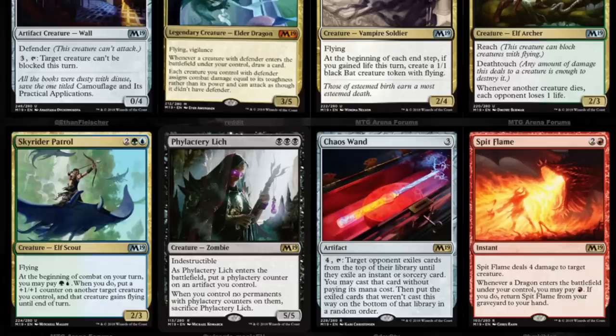Chaos Wand — three mana, four to tap it. Target opponent exiles cards from the top of their library until they exile an instant or sorcery card. You may cast that card without paying its mana cost. Pretty cool — then put the exiled cards that weren't cast on the bottom of their library in a random order.